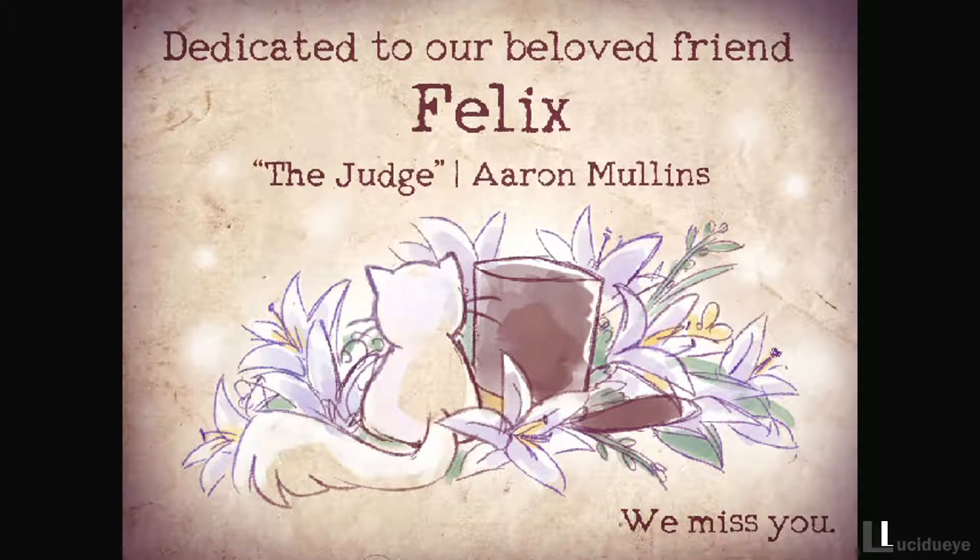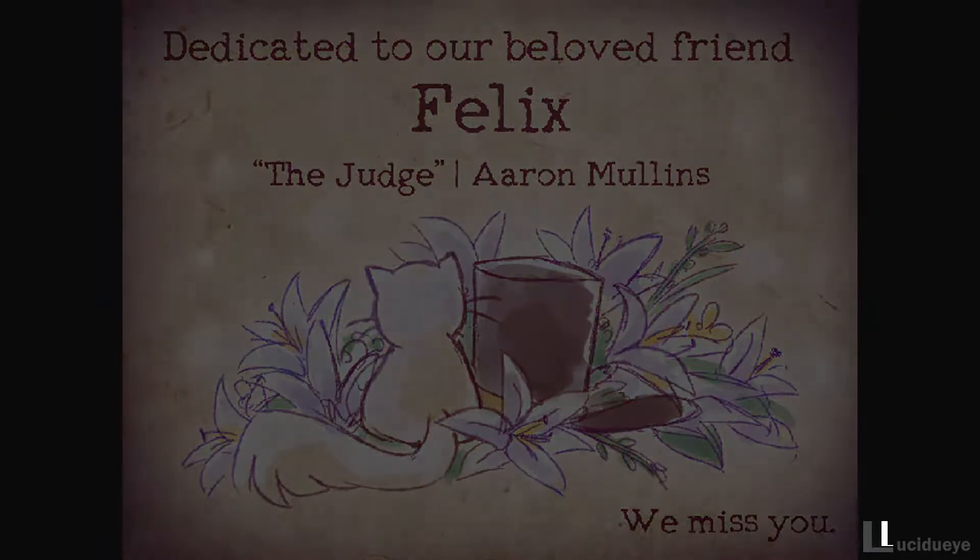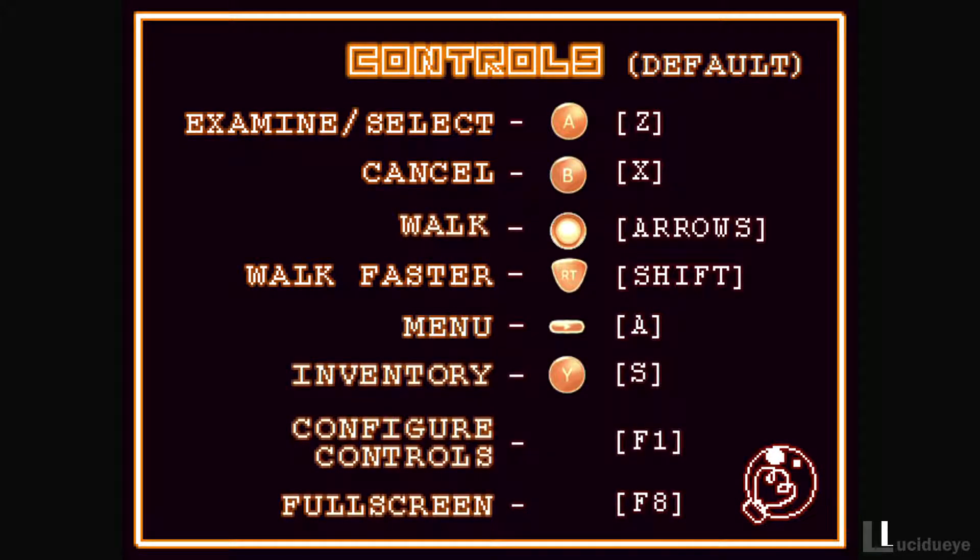So the controls: examine/select with Z, cancel with X, walk with the arrows, walk faster with Shift, menu is A, inventory is S, controls configuration is F1, and full screen is F8.